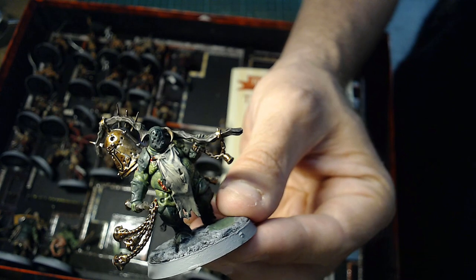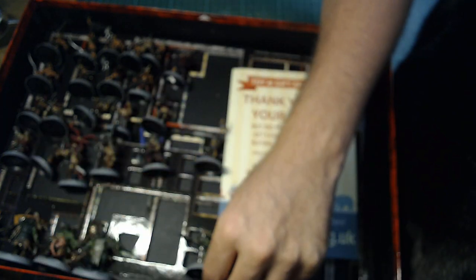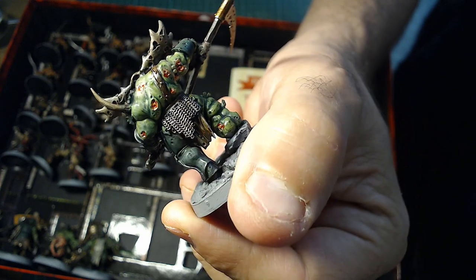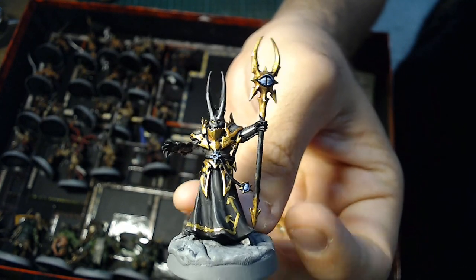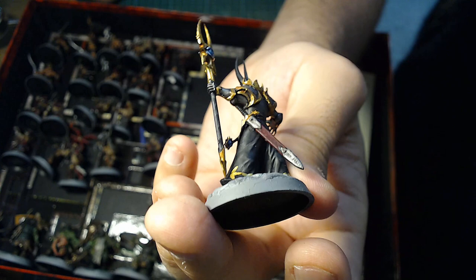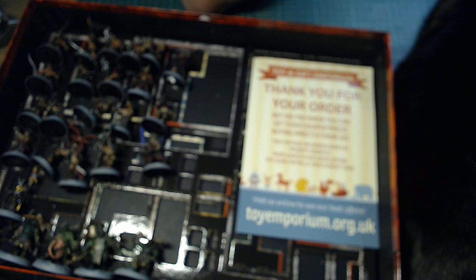I tried to put helmets on the Blightkings as well where there were options. Possibly my favourite — just grim and warty. And then there's the Chaos Sorcerer, who is presumably the big bad villain of the game — the main antagonist behind everything. Pretty cool model. Overall I was quite happy with what's in the box; I think Silver Tower has a bit more variety in monsters, but that is what's inside Hammerhal.